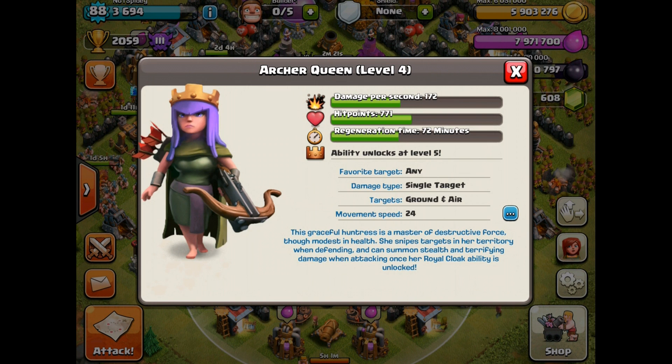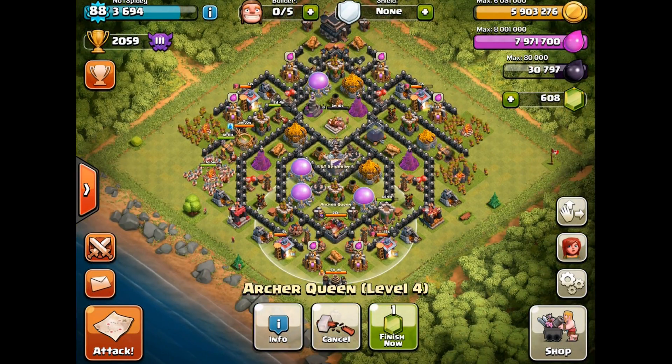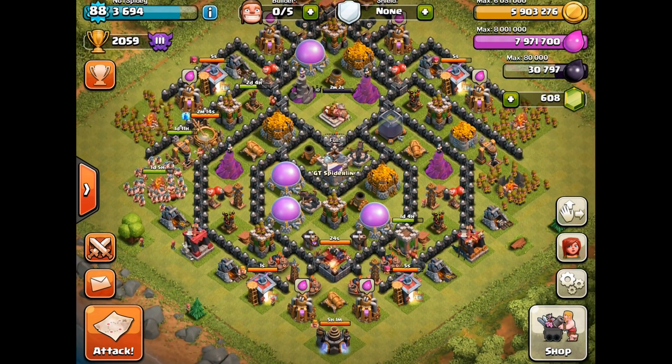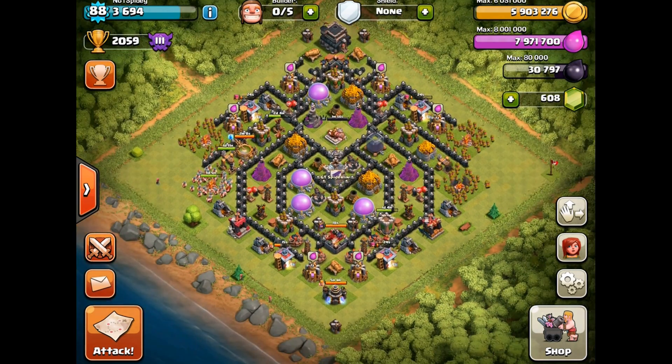Check it out — damage increase 300, health recovery 150, ability time 3.6 seconds, and five summoned archers to help out. My dark elixir count is at 30,797 and I think the next upgrade is at 32,500, so I'm pretty close. We're going to try and do a live raid to get that dark elixir.